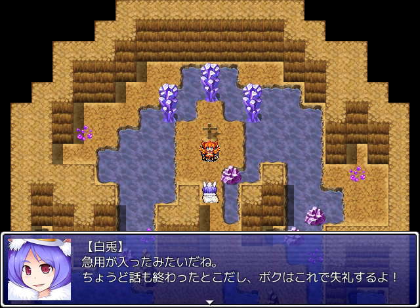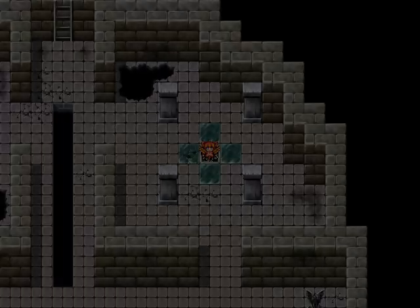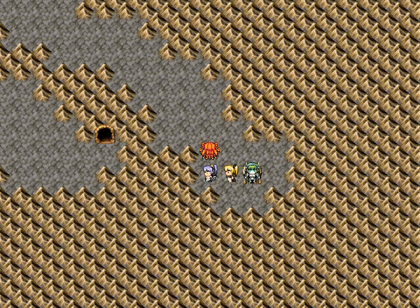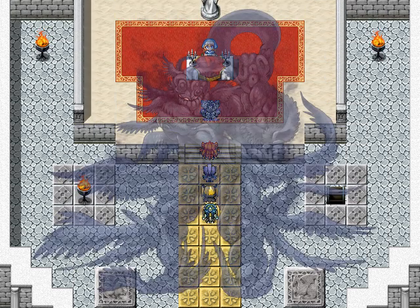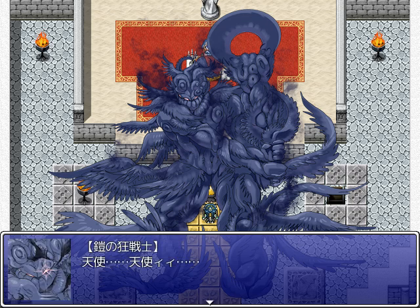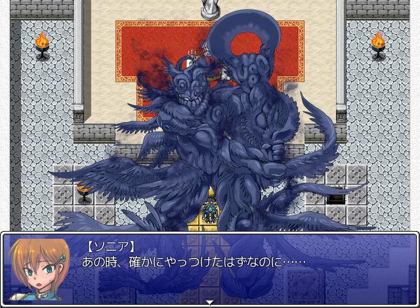Looks like an urgent matter's come up. We've just finished our talk, so I'll excuse myself here. And I have accidentally gone in precisely the opposite direction — I abandoned her to her fate. How horrible. Or maybe it's one of those events that'll wait for us whenever we're ready. Stay away — Angel! This guy — isn't he the one who attacked us in the fairy forest? The graphics changed a bit, but yeah you can see the resemblance. But we definitely finished him off then. This dialogue goes a little differently if you know. Why is he reviving? Oh, he turns to face us.